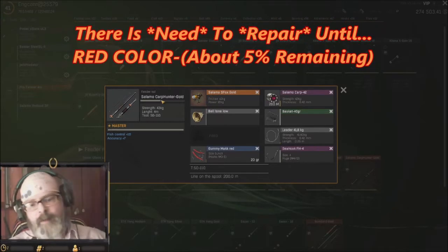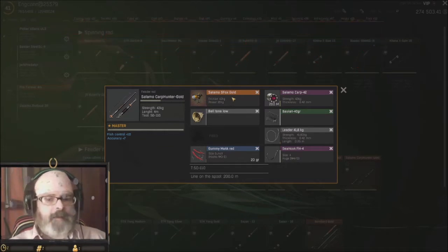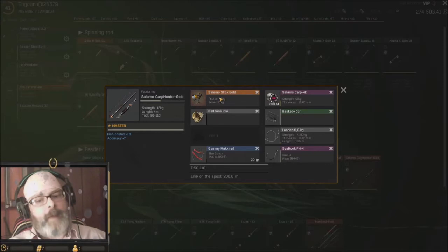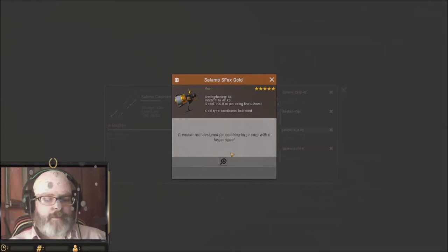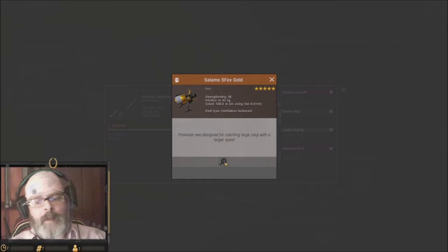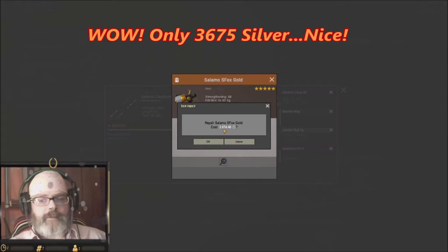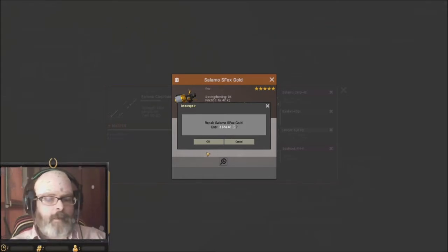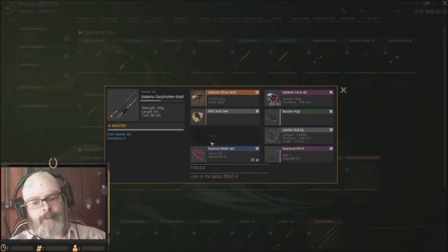There's no need to repair until it hits the red, and same with this reel — it doesn't impact gameplay. But we are going to repair it today, so simply right click on it and you'll see the wrench at the bottom. This is a newer, easier feature for repairing. When you click the wrench it gives you the amount: $3,674.46. I'm going to spend a little coin to show you how it works, and then you press OK.